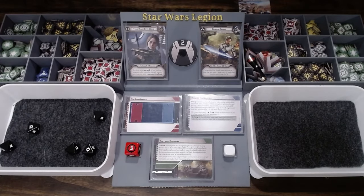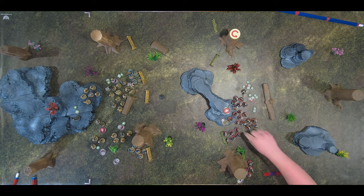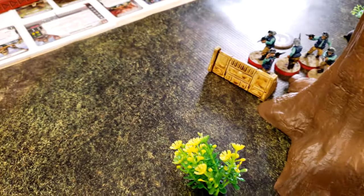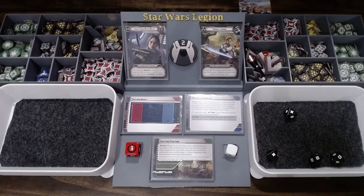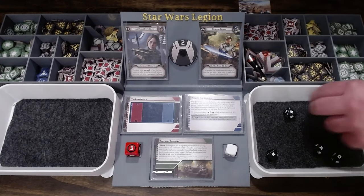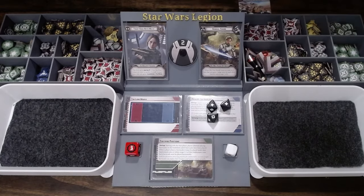Two crits. I'll lose one, and a suppression — better than I thought. They're all at suppression so they get one action, so I'll just shoot at those Rebel Troopers. You do have surges in range if you want to use them. He rolls a hit on every single die — I'll use his surge. Two will go away for heavy cover, so three. This is why when I fight Carter he just rolls complete hits on every die until end game. So I lose three.